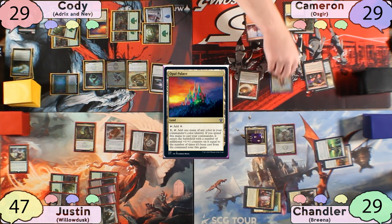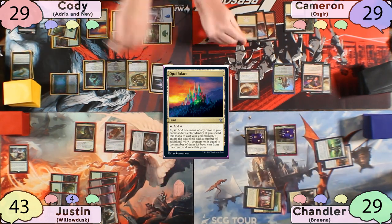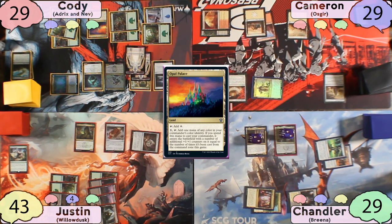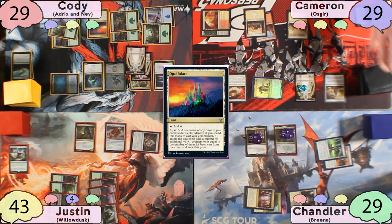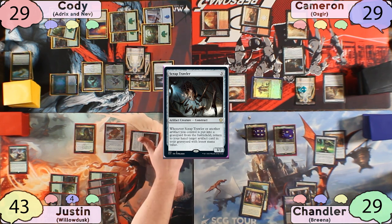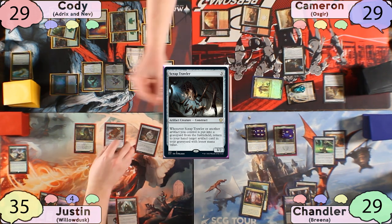Justin passes to Cody, who casts his Commander and then Biomathematician. The tokens are doubled, and he chooses to make them Coiling Oracles thanks to Essex, revealing Trigon Predator and Opal Palace. Cody swings at Justin, drawing a card, and Chandler puts 2 +1/+1 counters on Teysa. Cameron attacks Justin, drawing a card and putting 2 counters on Breena. After combat, Cameron taps his Mirror for red and sacrifices it to Ozgear, exiling it and paying 3 mana to make 2 tokens — both Coiling Oracles — revealing Darksteel Mutation and Excavation Technique. Cameron then casts Scraptrawler. On Chandler's end step, Cameron sacrifices Dispeller's Capsule to blow up the Vencer's Journal.